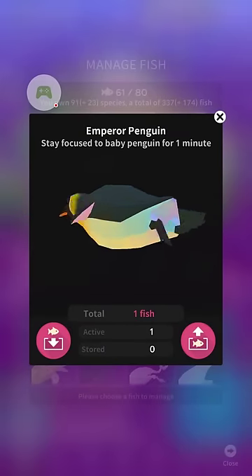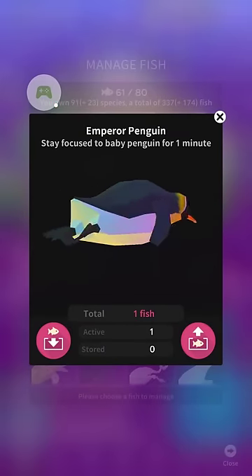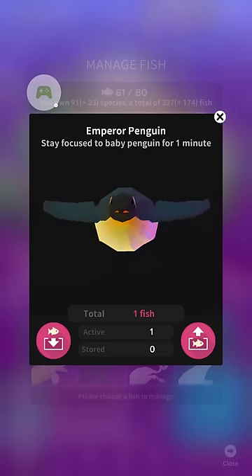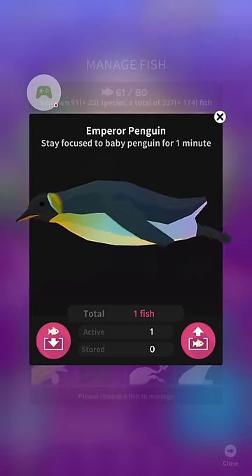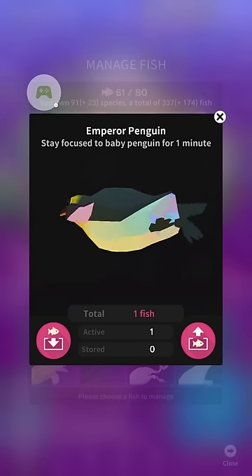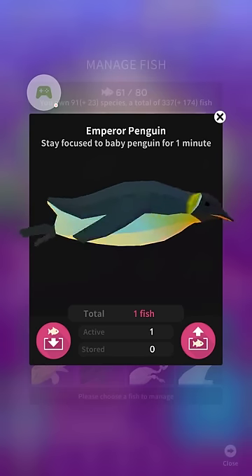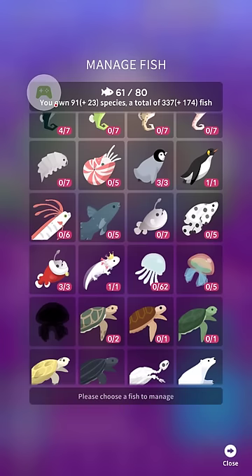You can get that really quickly. Unfortunately, if you have an Android phone that does not have multi-touch, I'm not sure if there's a way around that. I've heard some people just tapping really quickly and they happen to get it — not sure how successful that is. For the emperor penguin, once you get the baby penguin, just go to photo mode, focus on a baby penguin, wait one minute and you'll get it.